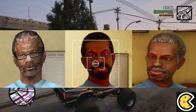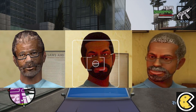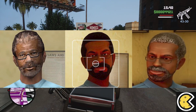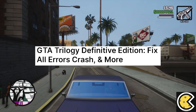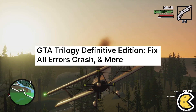On the left you can see the original character, the picture in the middle is what the character looked like during launch, and the right picture is what the character looks like right now. Since the new update, the character models have also been improved. That, together with the crashes and errors players experienced, mostly on PC when the game first released.